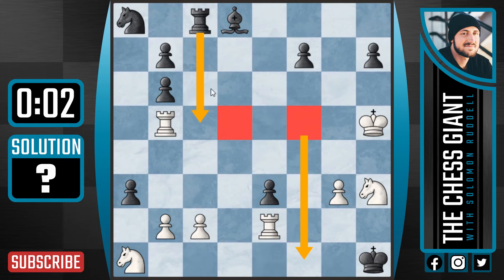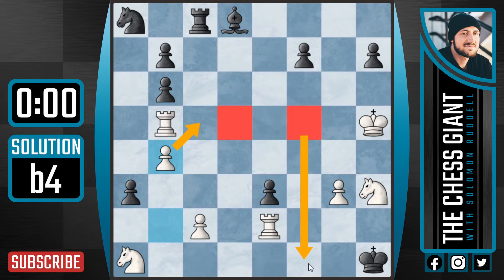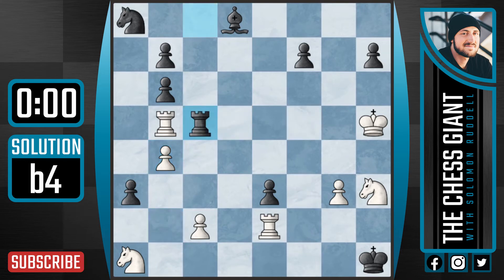So to stop rook c5, we play b4. By playing b4, we stop the rook from coming to c5, and now we threaten rook d5 or rook f5, followed by checkmate on f1. So to stop this, black has to actually play rook c5 check.